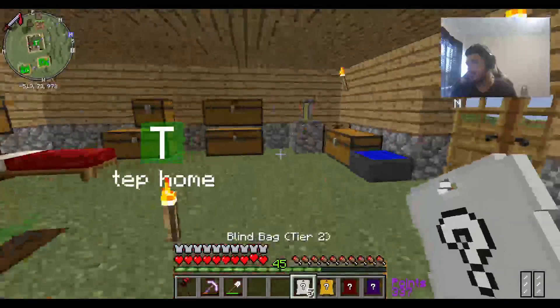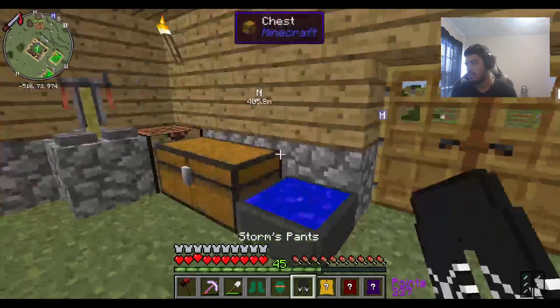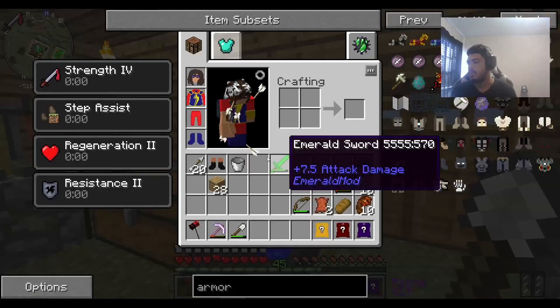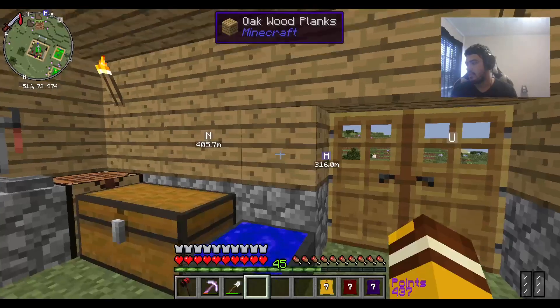Does anyone want any Great Wood? I think we have a bunch, actually. So we're going to just throw all these level 2 stuff away. We could probably actually use the points that we're about to get.